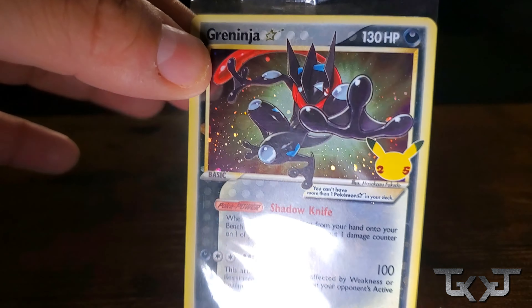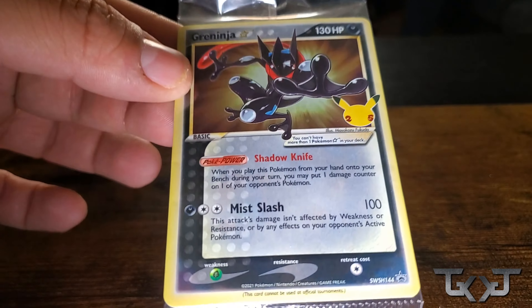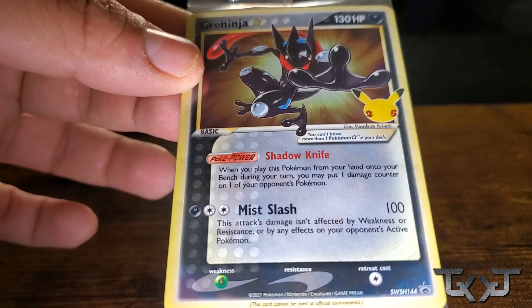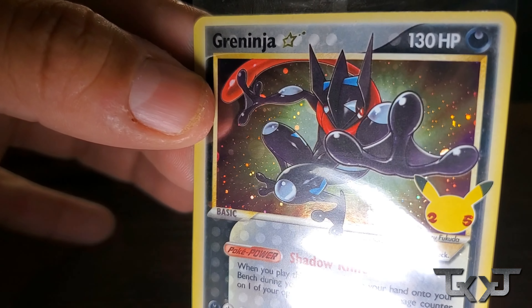Oh, look at that. So here we have a Greninja card that comes with the actual ETB itself. Greninja Gold Star? Greninja Gold Star. Damn. It's actually a pretty cool card — it is a dope-ass card. We got the little sparkles and everything. That's dope. Badass.